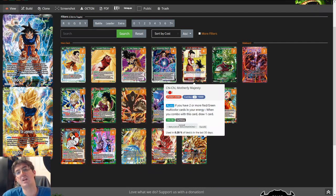Next up is Chi-Chi Motherly Majesty. As long as you have two red or green multicolored energy, you get to draw a card whenever you combo with this card. It's a 0-5k that draws a card, so it's like a mini super combo. As long as you have two red or green energy — which is super easy with this deck given the amount of filtering and the number of dual color cards — it also makes Arrival really good. It also lets you shotgun people for some pretty impressive numbers. Anything can have double strike as long as you have one red energy open at all times, including your leader who's naturally double strike.